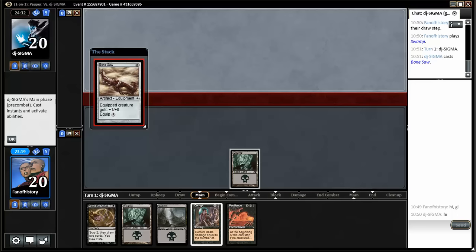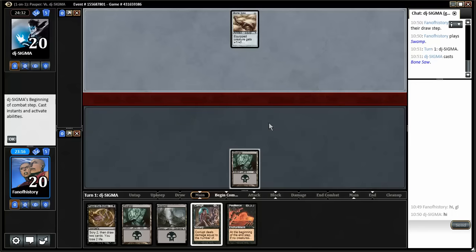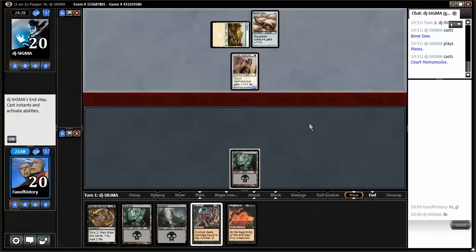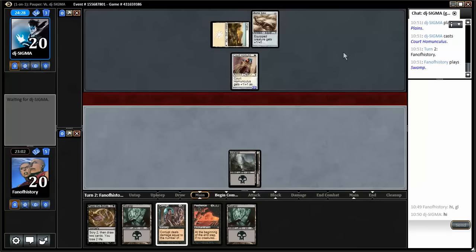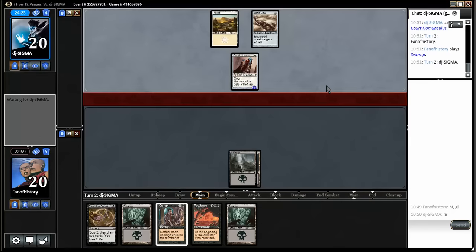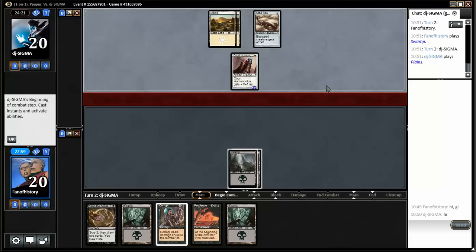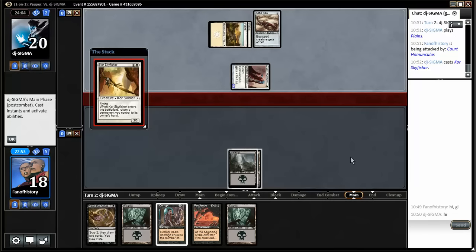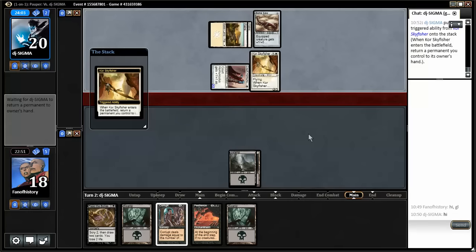The brewer Pope Dakon has thought about this a lot. He plays a land and a Court Homunculus — okay, I'm happy. This is where a Chainer's Edict would be awesome. So we are facing a white metalcraft deck. He doesn't equip it. Maybe a Sky Fisher comes into play now. I will play Pestilence on turn four and then Pestilence's team on turn five, and then we have to recover with the Corrupt.